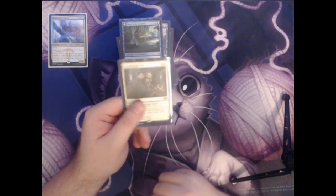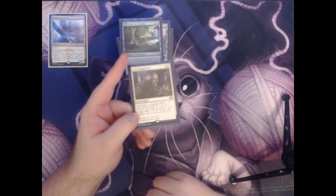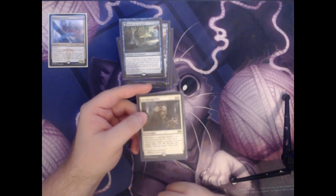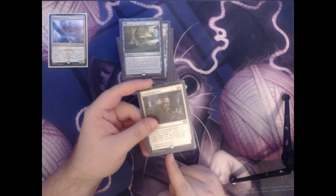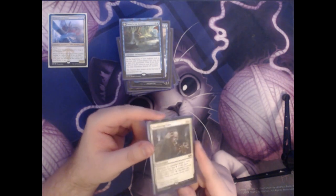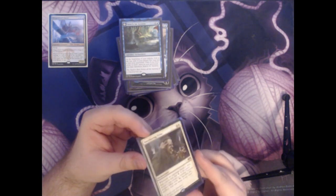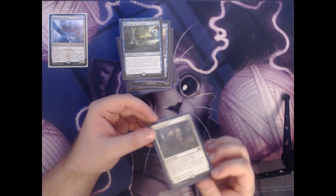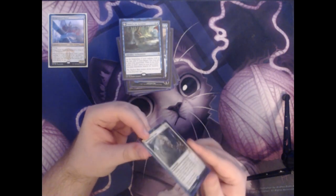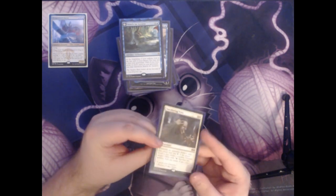Next up we have Smothering Tithe. This is three colorless and a white for an enchantment. Whenever an opponent draws a card, that player may pay two mana. If they don't, you create a colorless treasure artifact token that taps to sacrifice itself and add one mana of any color. In a Commander game where multiple opponents are all drawing cards on their turn, this can be really oppressive — forcing them to either spend their mana to stop you from getting more, or putting you really far ahead with a lot of free additional mana.